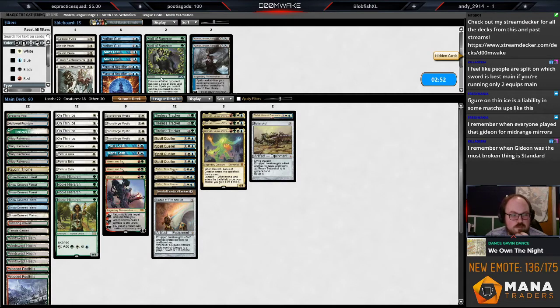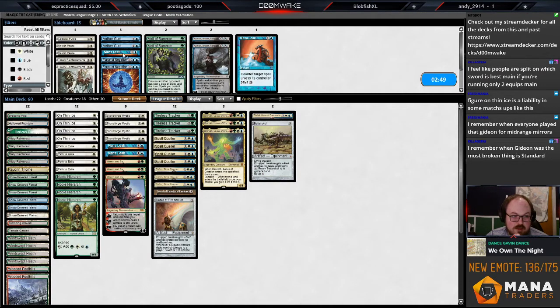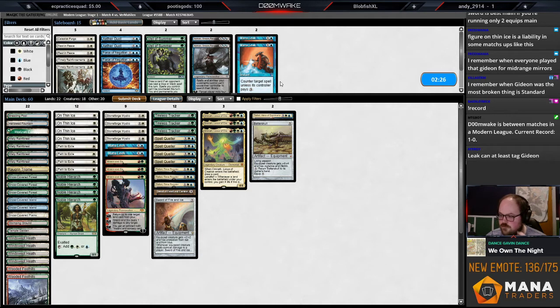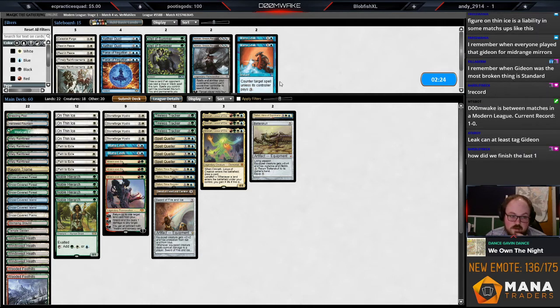I played that game pretty well. I hate Mana Leaks but I also hate every card in my sideboard — we're like two cards short for this matchup. Maybe that means we want to really look at the sideboard and see if there's a card we can cut that also has utility against other decks, where the card that replaces it is also good against those decks but can be brought in here too.